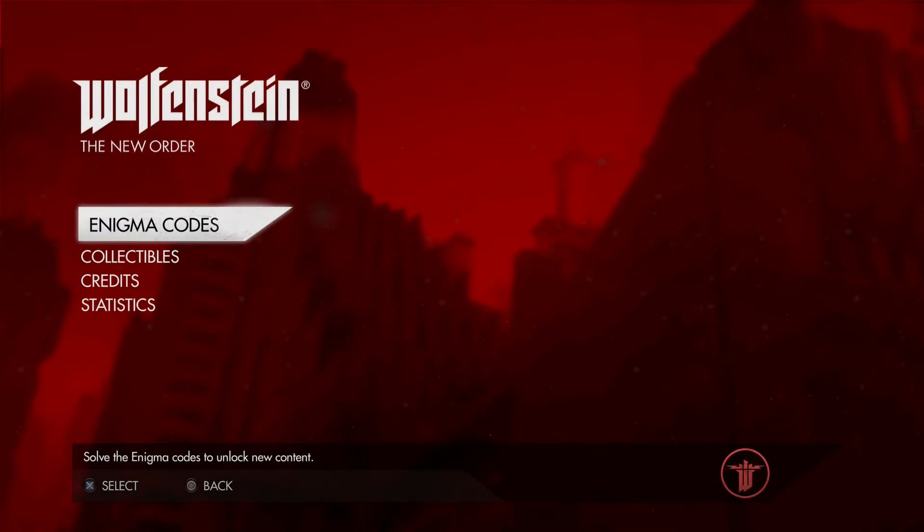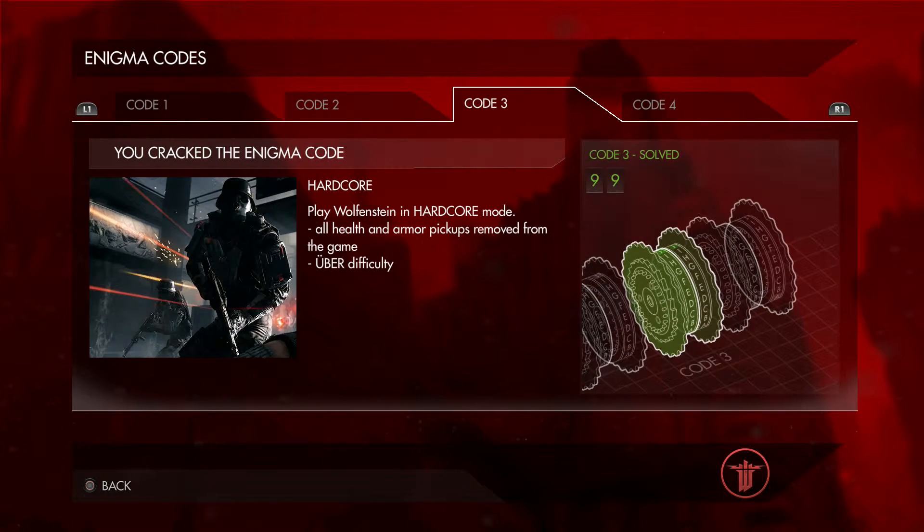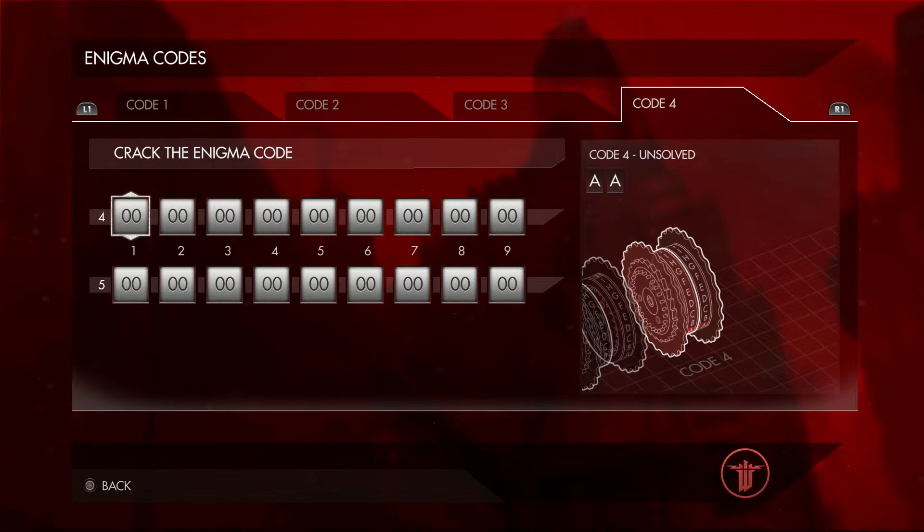What's up guys, it's Isis here on the fourth and final enigma code. We've already done one, two, and three, so be sure to check out all of those — I'm gonna link them all in the description. What we're gonna do is go and solve code number four, so then we have all four of them solved, all the bonus modes unlocked.